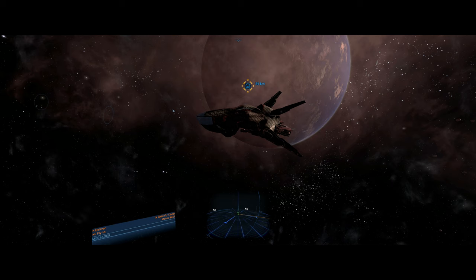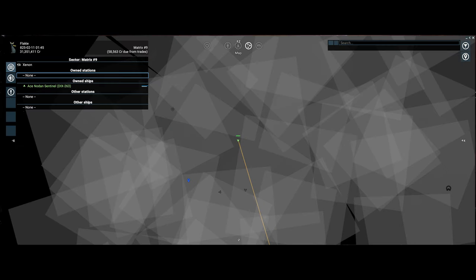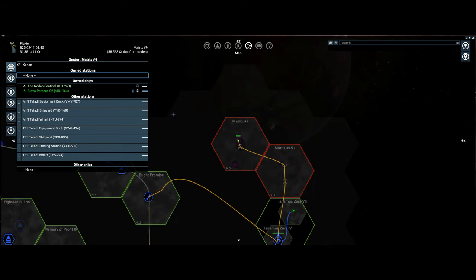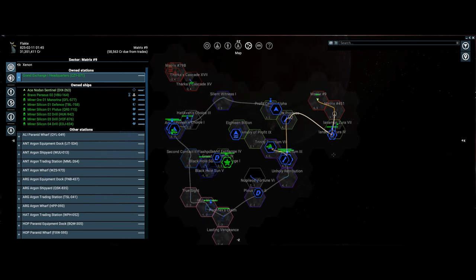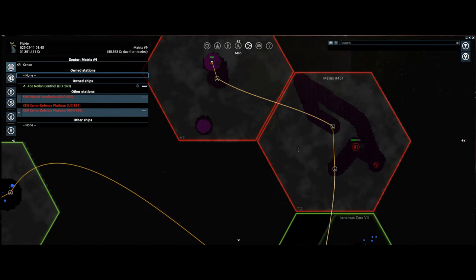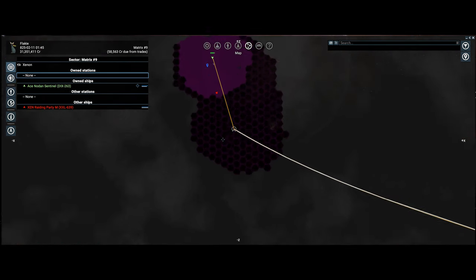Hello folks, Oxlo back again. This is part 35 of my X4 series. I'm just trying to open up the map and I've been going around in the Norden, opening up all the locations. I've come into the Matrix system and I've found a data vault — it's going fast.